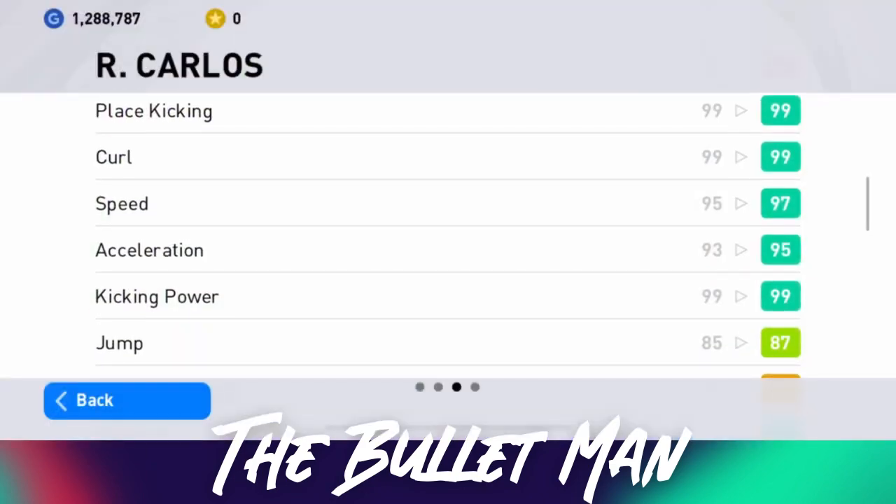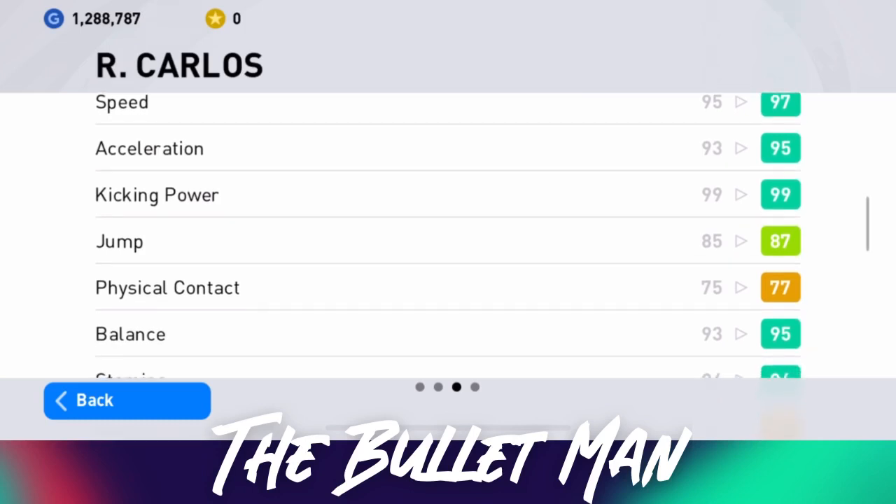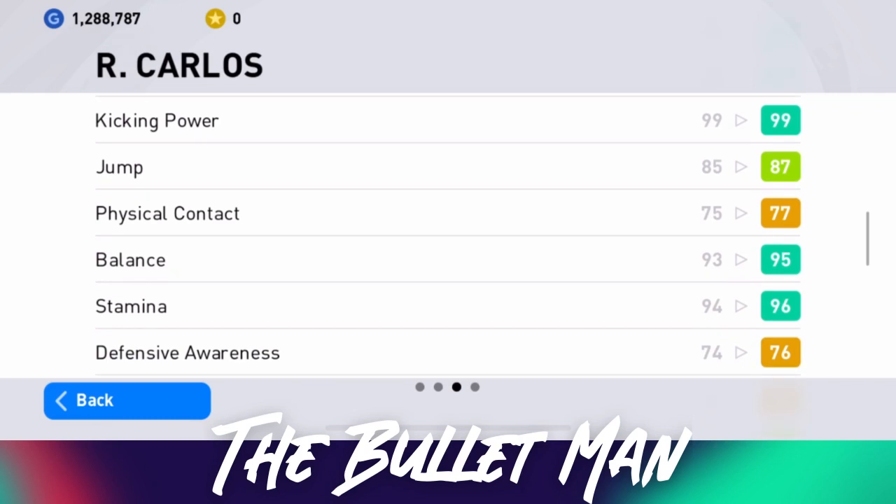His kicking power is 99 — honestly it should be 110, but 99 it is. His jump is 87, which helps compensate for his heading, which I think is around 66. He may be small but he is mighty. His physical contact is 77 — not great but manageable. His balance is 95, which is particularly high for someone who isn't a midfielder.